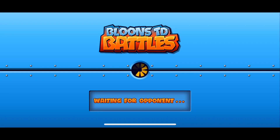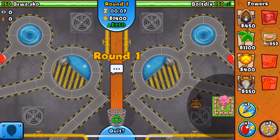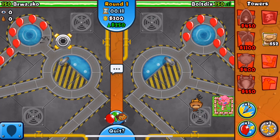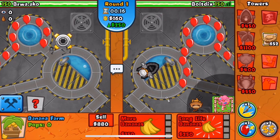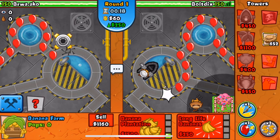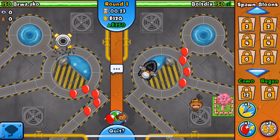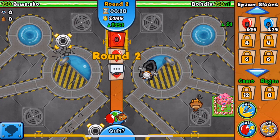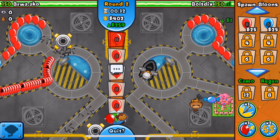Hopefully we can just get an easy victory. We already used the eco amplifier, let's get on our first farm. This guy has a spike factory — what is he thinking? He has no farm, so he's probably ecoing. He got two spike factories down; I feel really bad right now boys, but we might just get the quickest victory ever because the spike factory is just not a good starting tower.